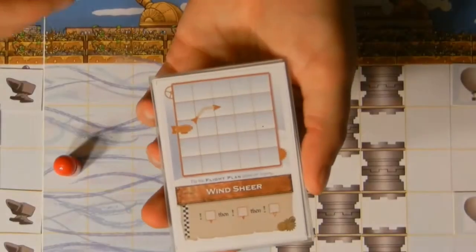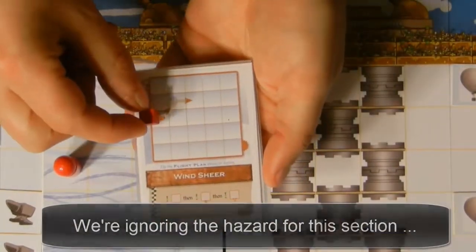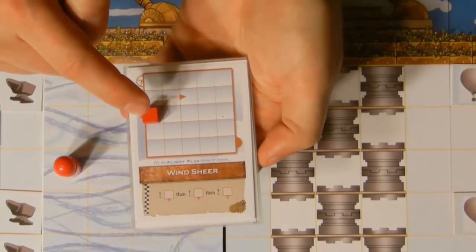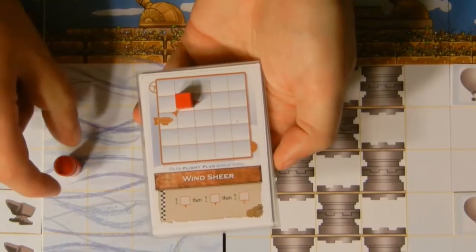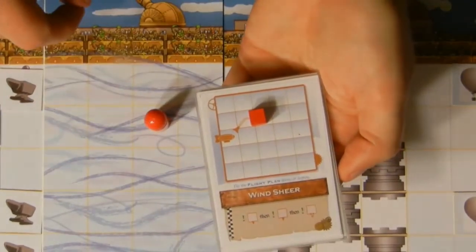The top third of your card is a flight plan. You track your flight plan with your movement cube. Place the movement cube on the dirigible. When it's your turn to move, first you move the cube, then you move your dirigible.